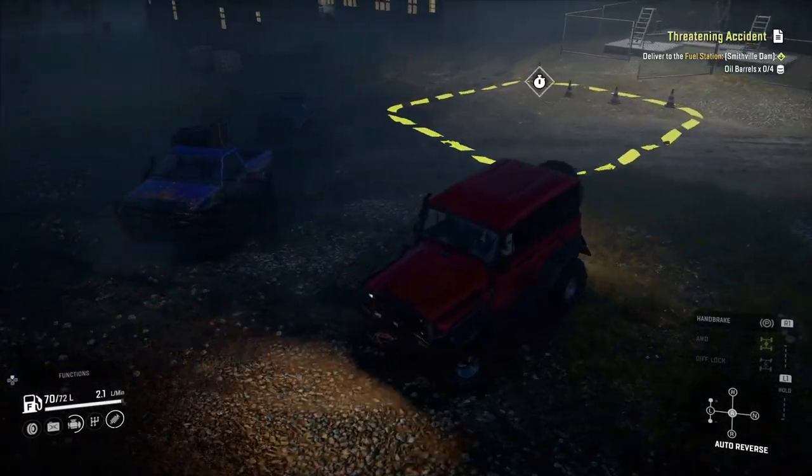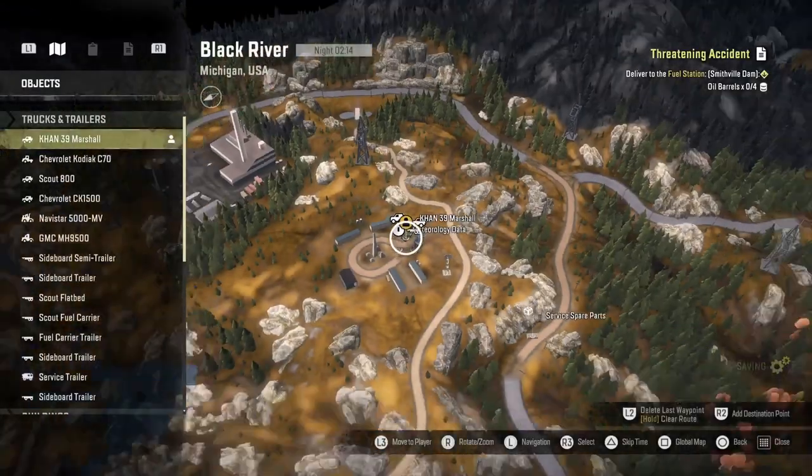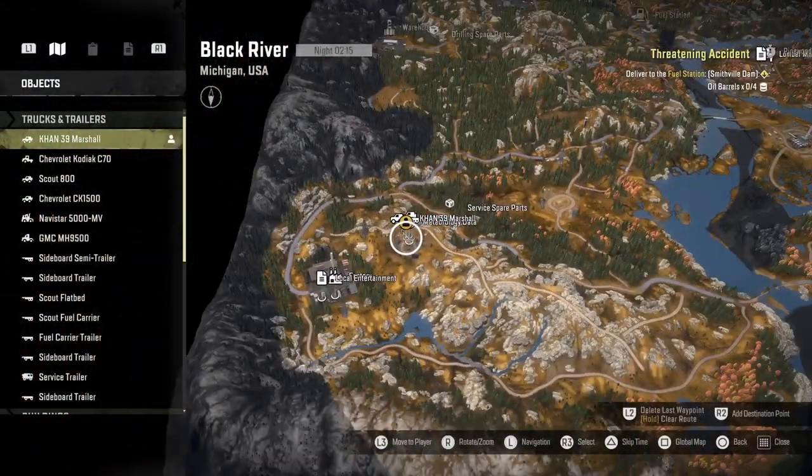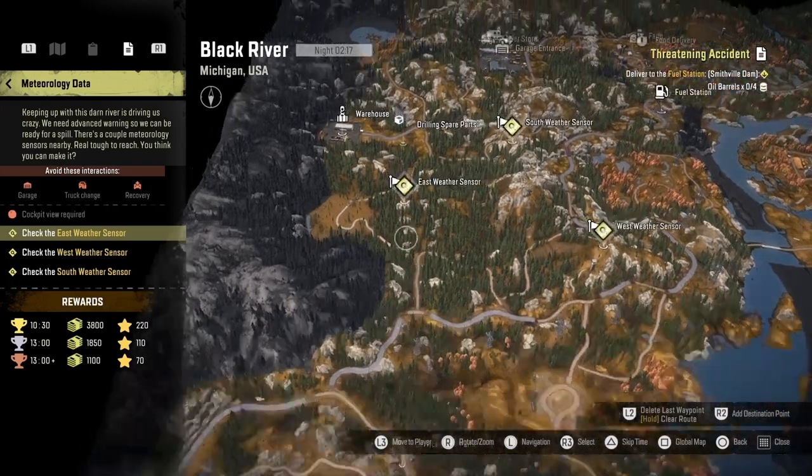How's it going guys, it's Mr. Lonewolf. I just wanted to show you how to do this meteorology data contest on SnowRunner. It's on the Black River map, kind of in the corner near the factory — most of you should know where it is.